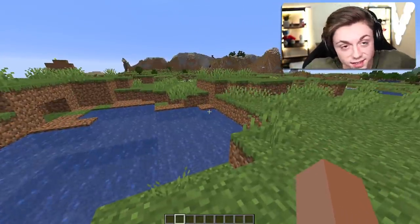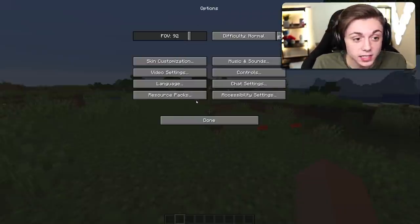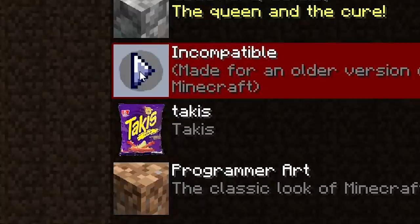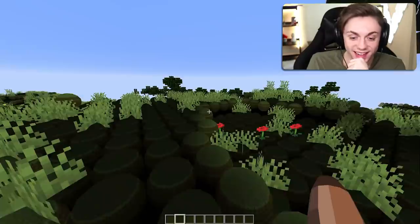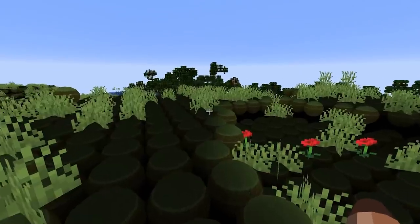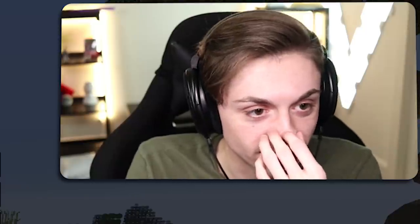So here we are in normal Minecraft — it's normal, there's nothing different about it — until we throw on this resource pack, and you're gonna love it. Oh my God, it's lagging. But the silver lining is everything is a circle. I need to turn down the render distance.